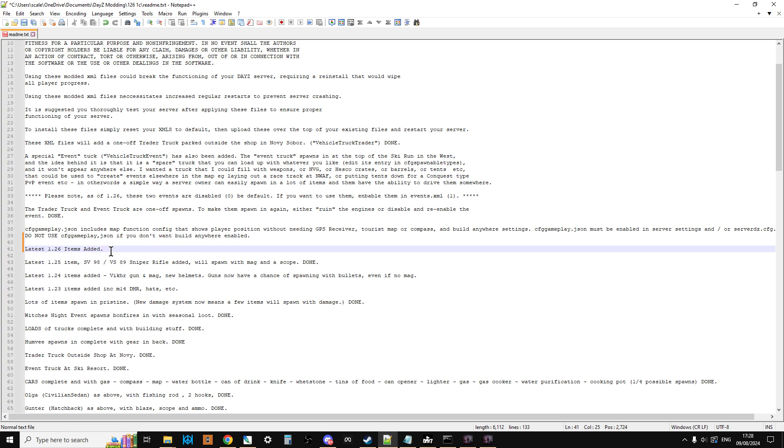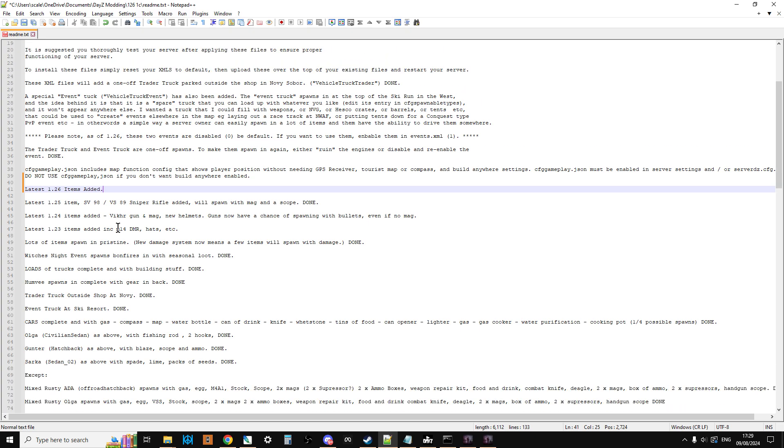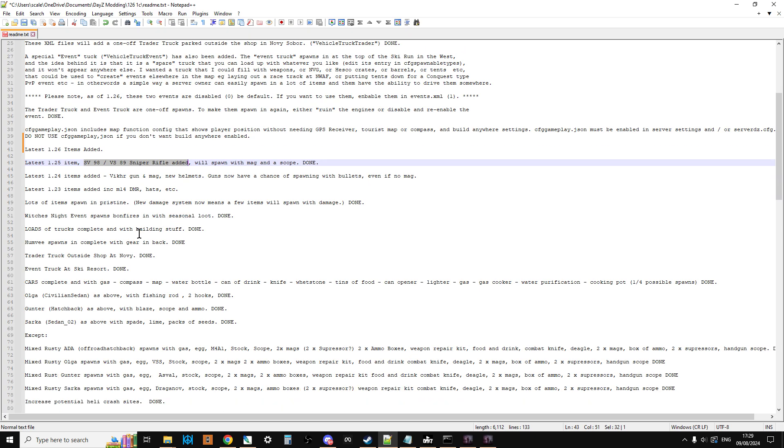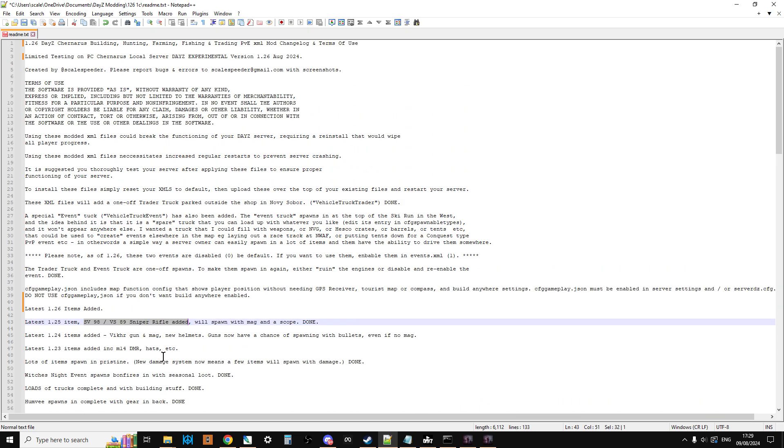When I finish this process and load the boosted loot files onto my experimental local server, I go through and check things. I'll use something like Vanilla++ Admin to check — is the SV98 sniper rifle spawning in with a scope? Are magazines spawning full of bullets? Can I find the new navy jacket? The README gives me a checklist of all the things these files do so I can double-check everything's working.